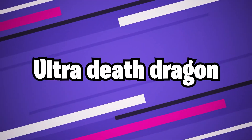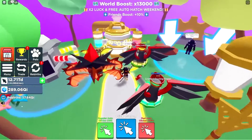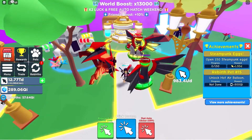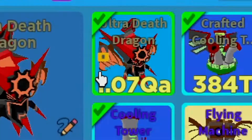Ultra Death Dragon. The Ultra Death Dragon is the rarest pet in the game, which is only obtainable through fusing 4 Battle Dragons. Battle Dragons takes 2nd place in the rarest pet. The Ultra Death Dragon is also obtainable by trading. However, it died later on when the Music Island came out. It has a rarity of Divine.